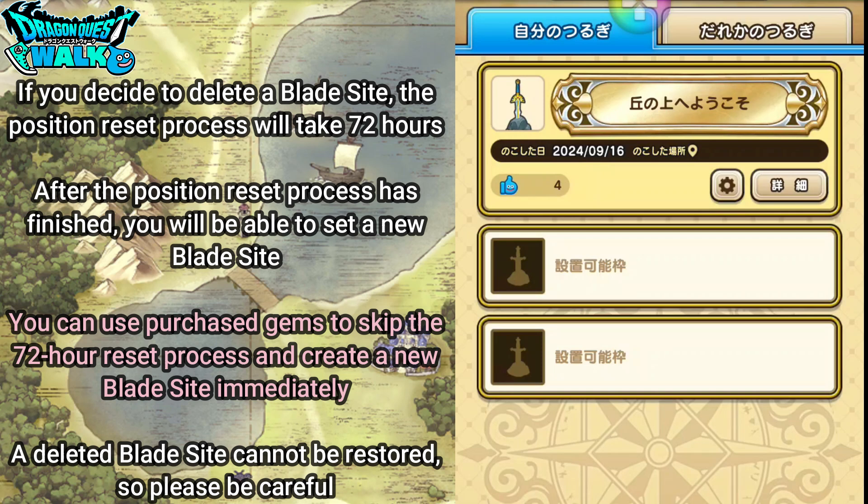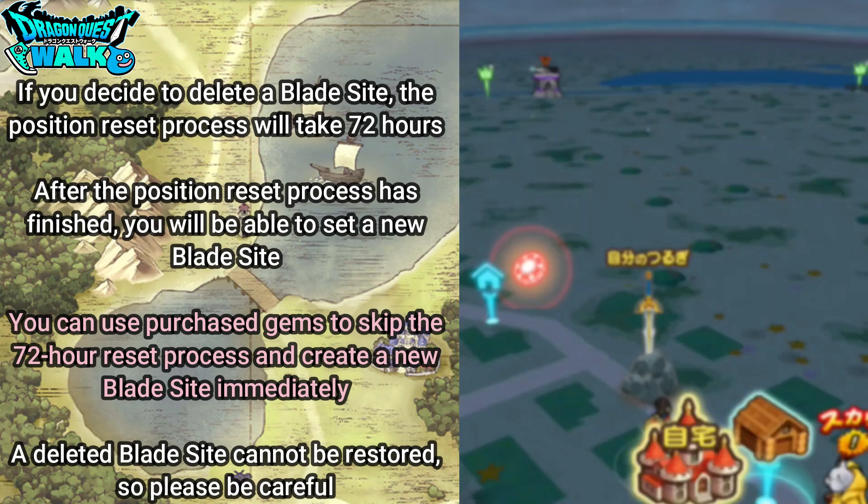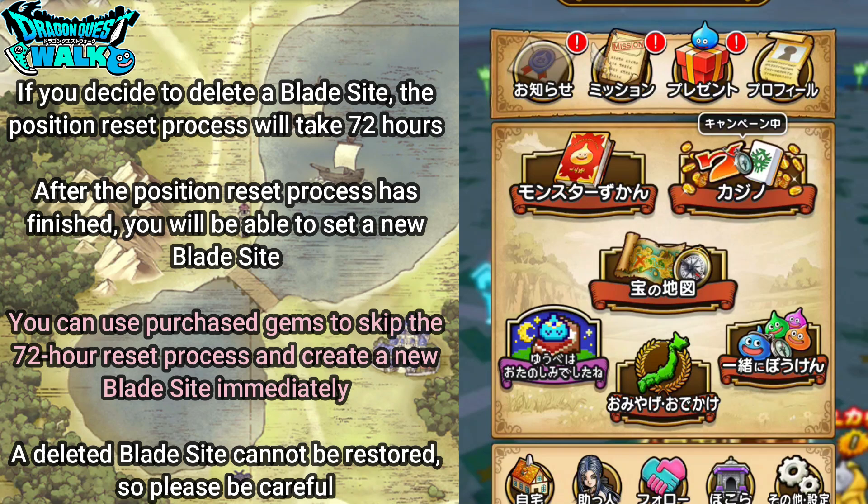If you decide to delete a blade sight, the position reset process will take 72 hours, after which you will be able to select a new blade sight. You can also use purchase gems to skip the 72-hour reset process and create a new blade sight immediately. Note that a deleted blade sight cannot be brought back, so please be careful with that.